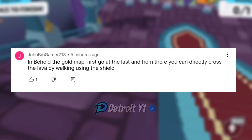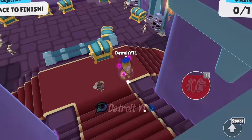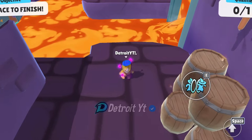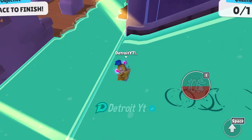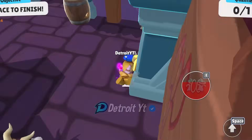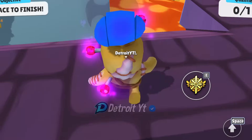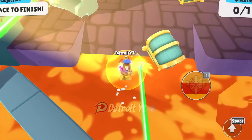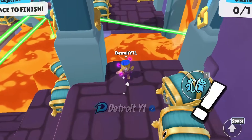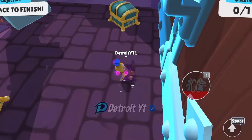In Behold the Gold map, go to the last section and from there you can directly cross the lava by walking using the shield. Here I am at the last section. Let's select the shield and go on the lava to reach the other platform. Yes, I reached the other side easily using the shield with no effort. If you try to go the other way, there are chances of getting eliminated by lasers or lava, but using the shield you can just run across. This myth is confirmed.